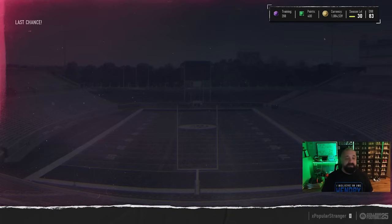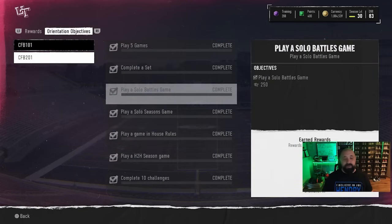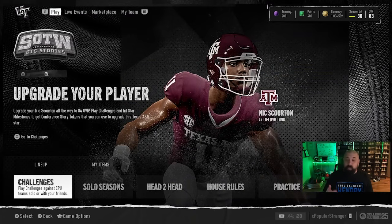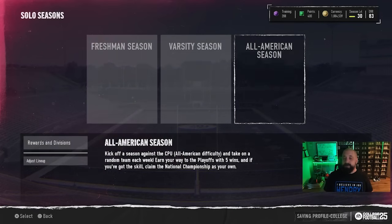One objective a lot of people have been trying to complete in the orientation field pass requires you to play a solo battles game. Solo battles came back briefly and is now gone again, so you'll have to continue to wait. I'm not sure why it came back just to go down again — it may still be glitching out with Season One XP instead of battle score. Honestly, the only reason to play solo battles is for that one objective; otherwise it's just not a very rewarding game mode.